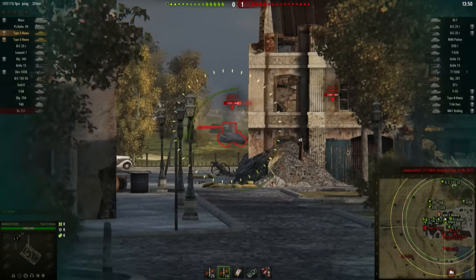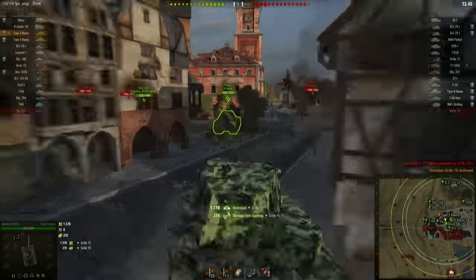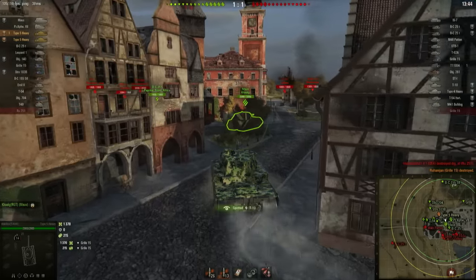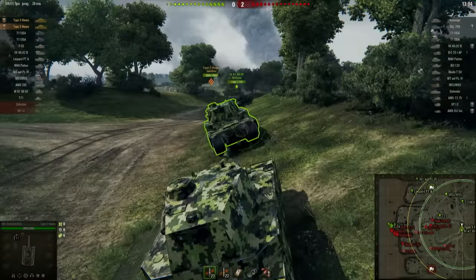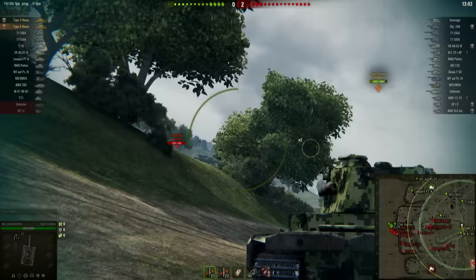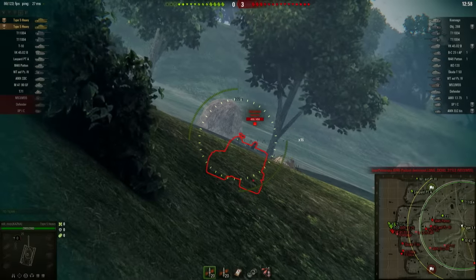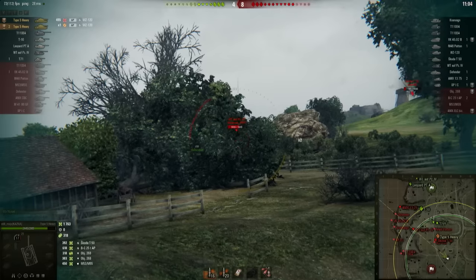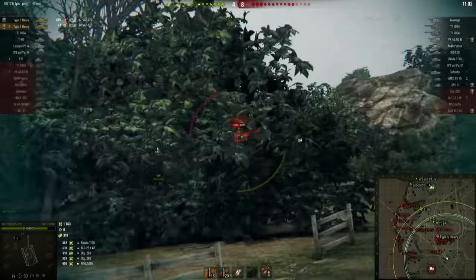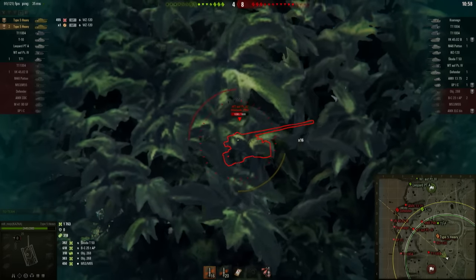You can see here that snapshots can do a monstrous amount of damage towards lightly armored tanks as the enemy just disappears from the map. You can see how the aiming circle is pretty big but you can still manage to hit those pixel shots onto tanks. A perfect example here of a lightly armored tank unaware of the Type 5, and the Type 5 just removing him off the map.